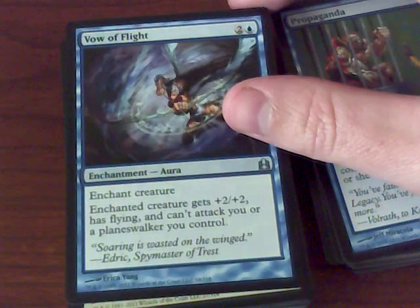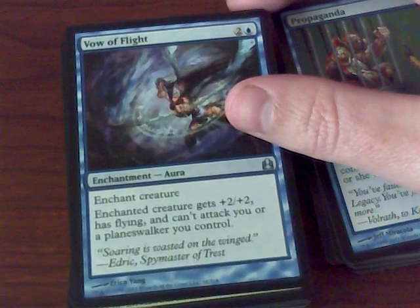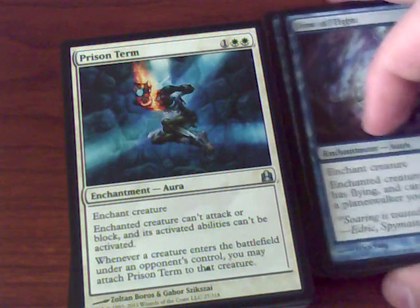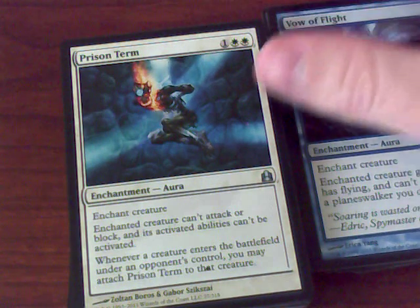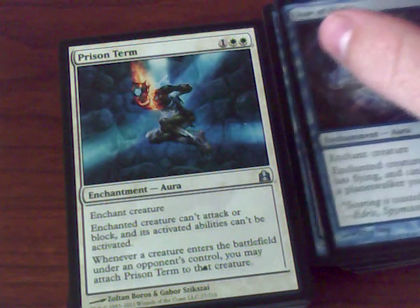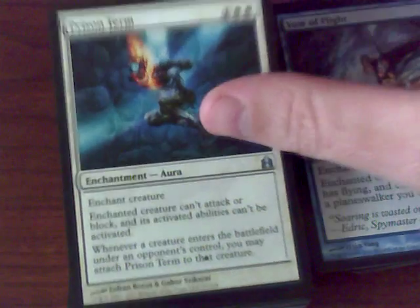This one gives plus two, plus two and flying — enchant it to another opponent's creature and have that creature fly over and hit another opponent. We love the political trickery. Prison Term is sort of like a Pacifism — whenever a creature enters the battlefield under an opponent's control, you may attach Prison Term to that creature. That's how it's different from Pacifism.